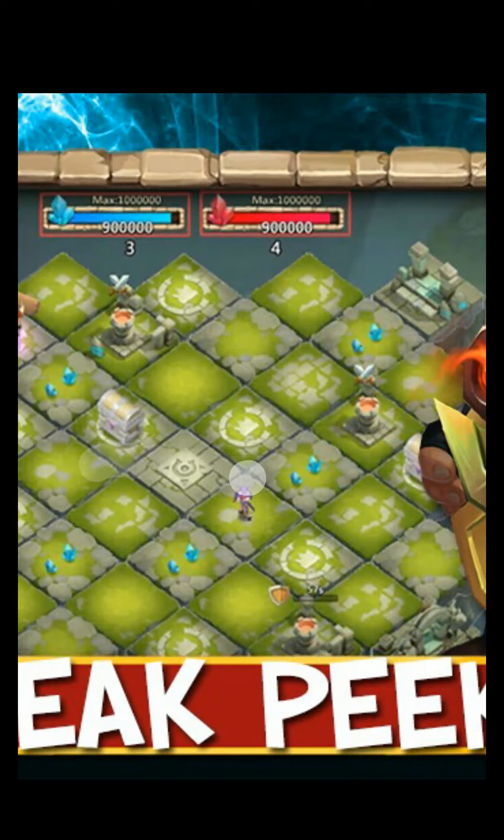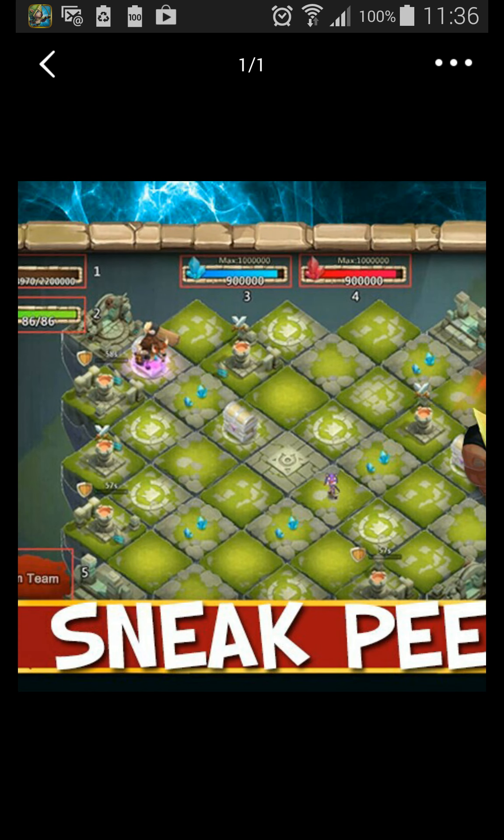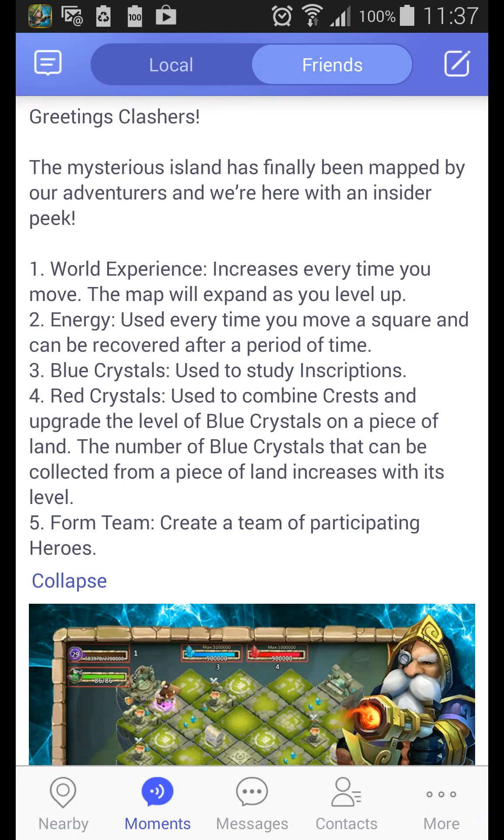So moving costs you energy and every time you move you get experience and the map also expands. Now take a look at those blue crystals — those are used to study inscriptions. I have no idea what they mean by inscriptions; maybe you get a chance to read an inscription when you're in one of those dungeons or something. I don't even know if you can enter those. I'm just speculating here guys — do not hold it against me if you think I'm wrong. I'm just running through options in my head and thinking about what this system can do for us.